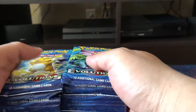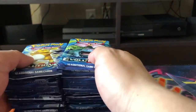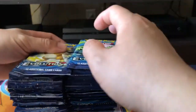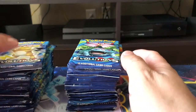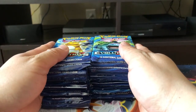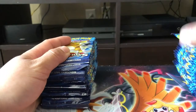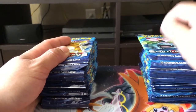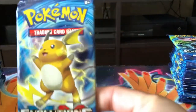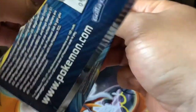Here are the 36 packs — look at that, check that out. I am so excited. I love opening these booster boxes. I'm going to start off on the left side and put the right side on the next video for part two. First pack of the booster box, Evolutions — we are starting off with a Raichu. I am super duper excited.